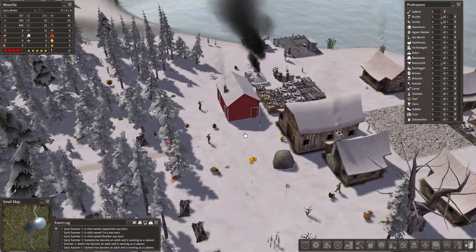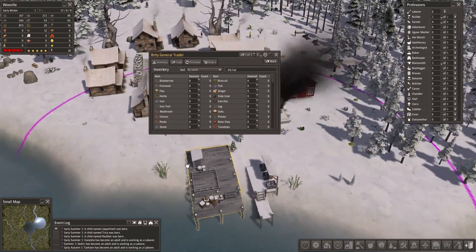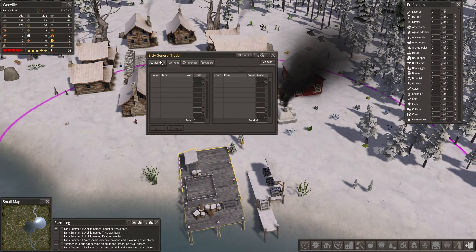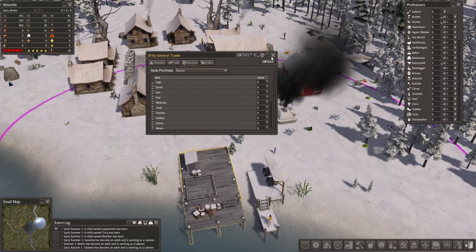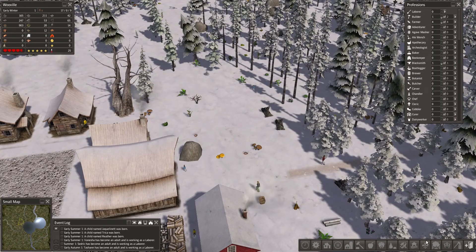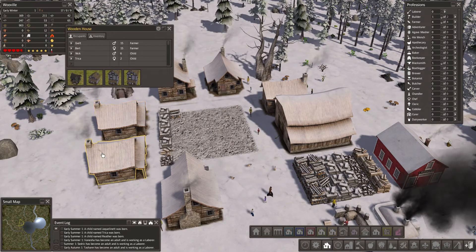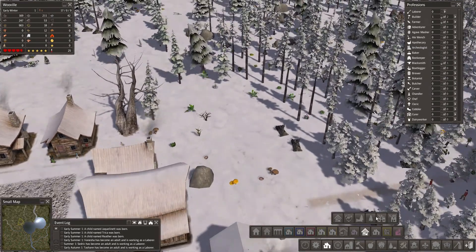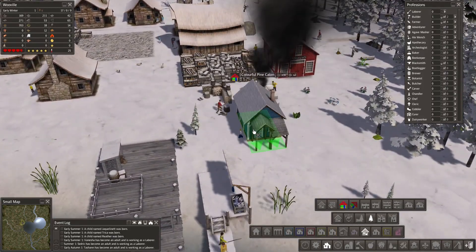We need things like homes, so let's check out the families. Oh yeah, I forgot we had a trader — holy crap. I haven't had anybody come by yet. We need homes, we need homes. Oh my god, we need more children — we need to make sure they're breeding. Pine housing — there we are. Let's start building our actual little homes over here.